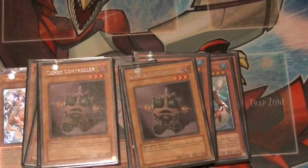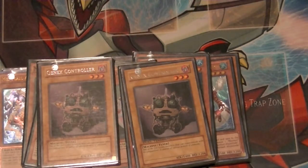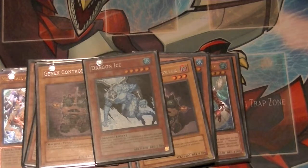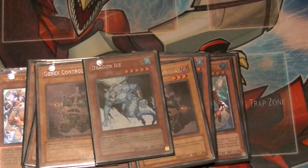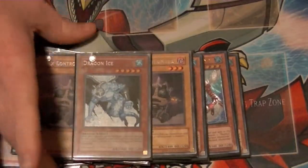2 copies of Genex Controller. I find 3 cloggy and 2 runs just right, so that helps us go into specific synchro plays and gives us a target for Allure as well. 1 copy of Dragon Ice — the reason I've been running this card is if your opponent special summons, you can discard 1 card to special summon this card from your hand. That's where you can pop cards or prevent OTKs as well.